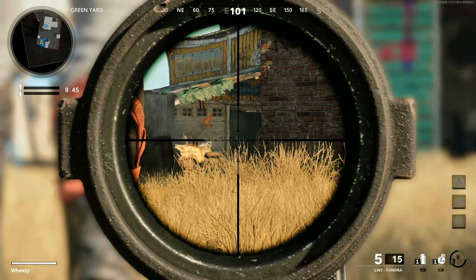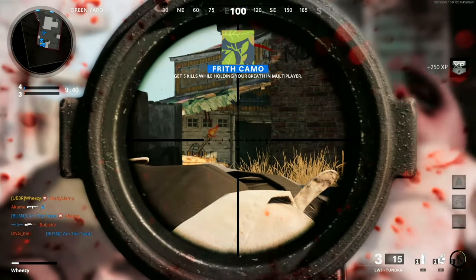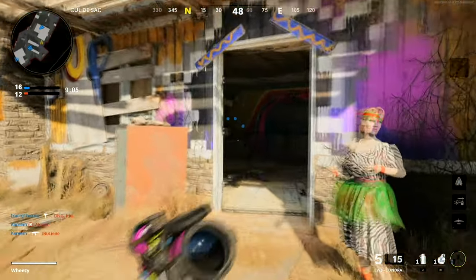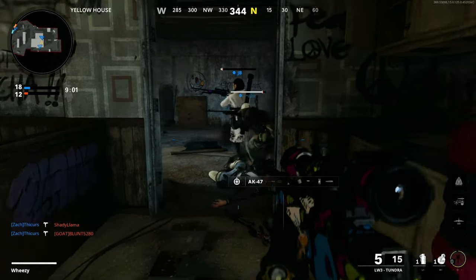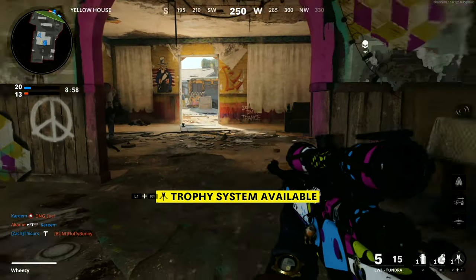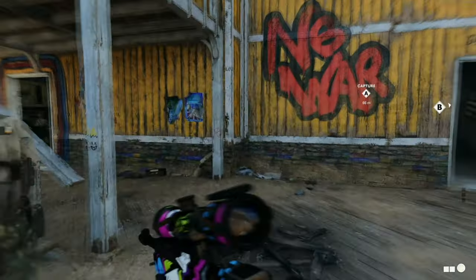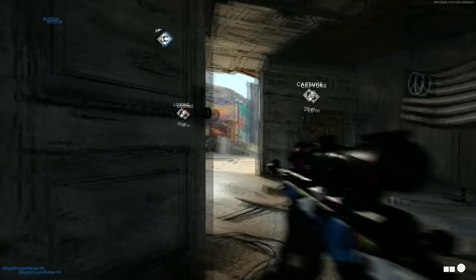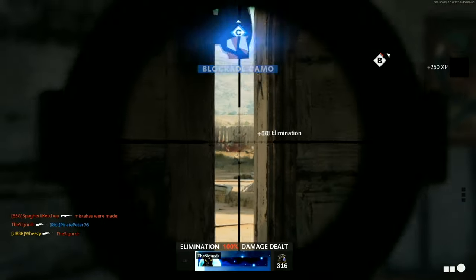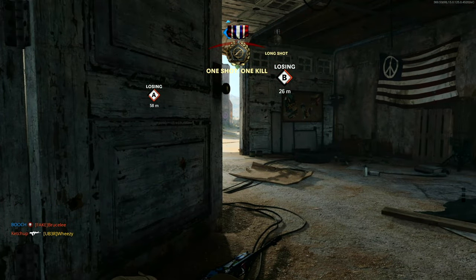Here's an example of the kind of traffic you might see if you're in a lobby where multiple people are trying to complete the ZRG challenge at the same time — people stacked up in the garage from both sides trying to get those long shots. As time goes on there should be less of this; this was the day after the sniper was released so it was still pretty busy. You'll see the camera pop up — boom, that's a long shot — but then you get popped.